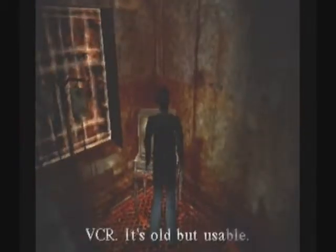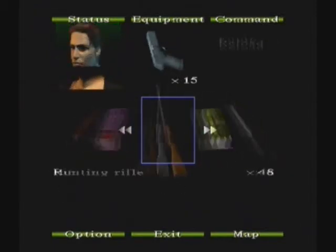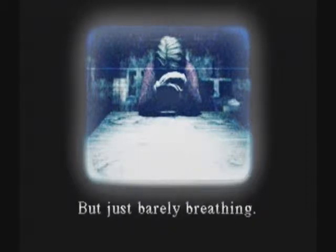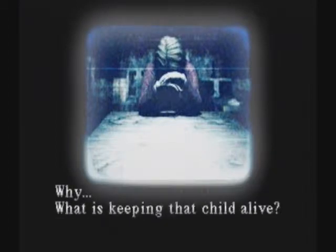Well let's go through this door then. Let's see if there's anything in here. I can't see! It's the TV. One minute, can I use the old video? I've still got the video in my inventory. That's cool. Still has an unusually high fever. Eyes don't open. Getting a pulse but just barely breathing. Her skin is all charred. Even when I change the bandages the blood and pus just start oozing through. What is keeping that child alive?